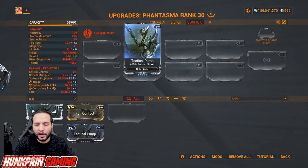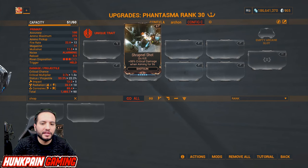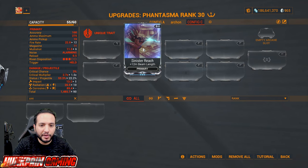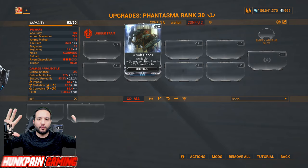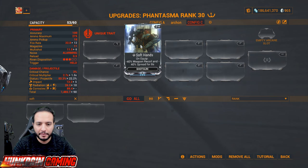Shrapnel Shot: on kill, 99 percent critical damage when aiming for nine seconds. Sinister Reach is a very good exilus slot: 12 meter extra beam length for beam shotgun weapons. Soft Hands: minus 40 percent weapon recoil and minus 40 percent spread for eight seconds — what this does is when a shotgun fires a lot of pellets, it reduces the spread so they almost all hit the same point on the enemy.